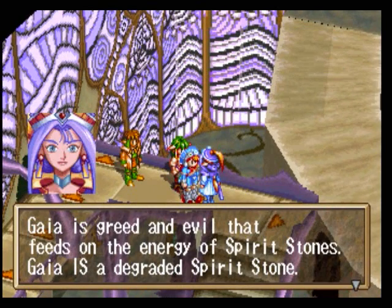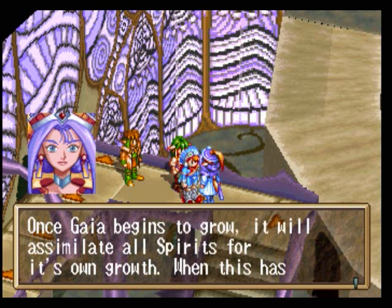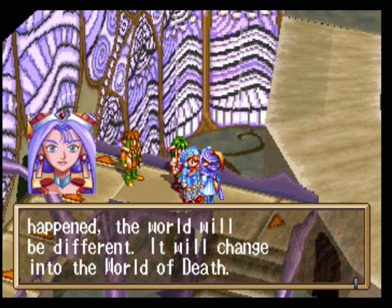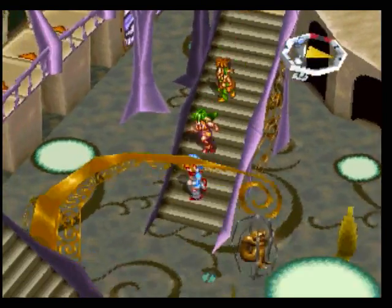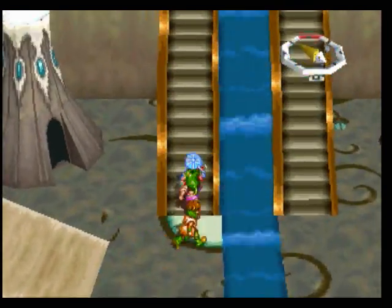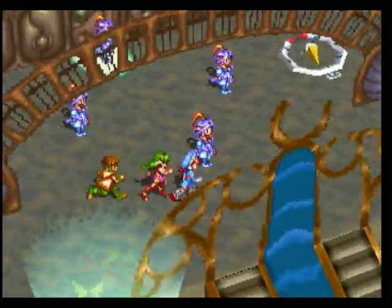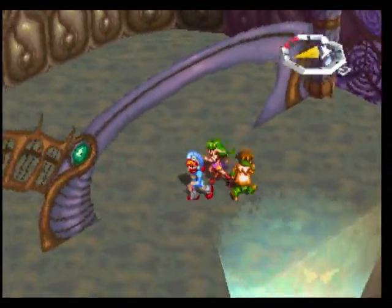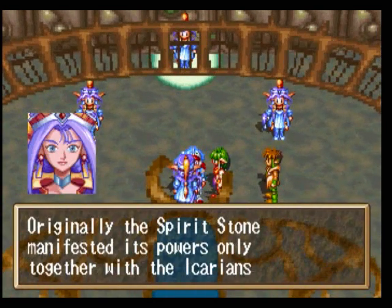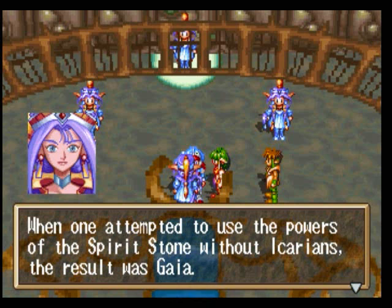Gaia is greed and evil that feeds on the spirit stones - Gaia is a degraded spirit stone. Wow, that's... assimilate all spirits into the world of death. Okay, Gaia is a degraded spirit stone - that's vaguely important. Is there anything actually around here? Only together with the Icarians - the result was Gaia.